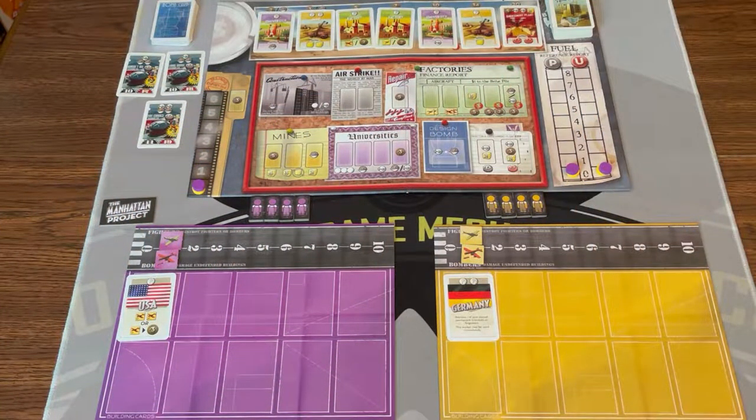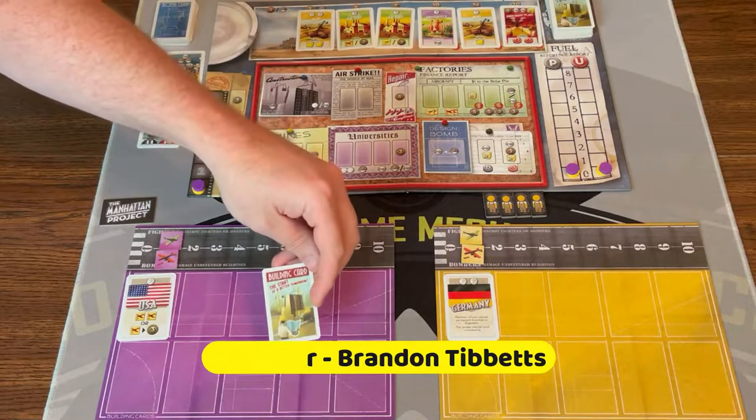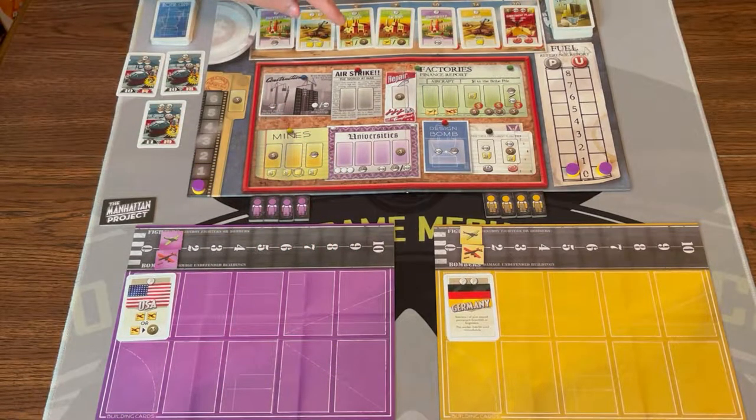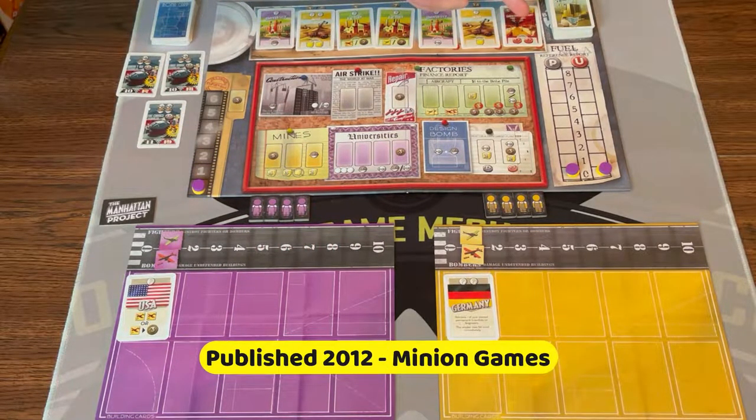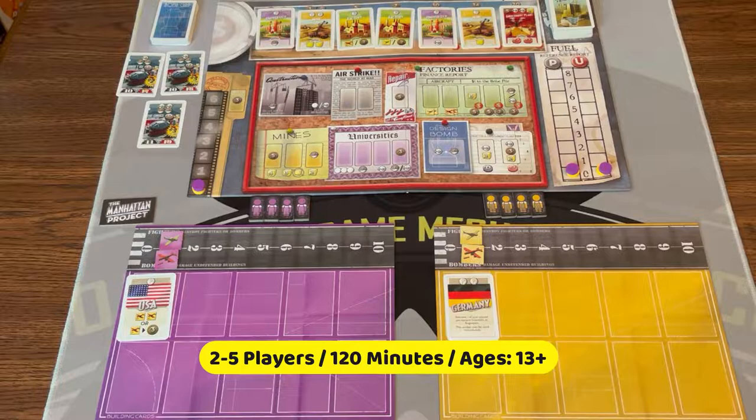Here's the game of The Manhattan Project, all set up for two players. To set up, you're going to put the board out in the middle of the table, shuffle the six building cards with red and put them on the first six spaces, shuffle the deck, and flip one of the other buildings on space seven. You're going to shuffle the bomb cards and flip three, which I've done here. You're going to set aside the money.